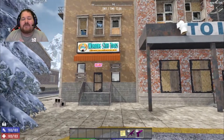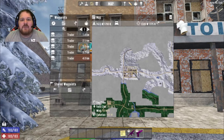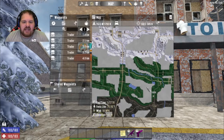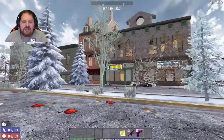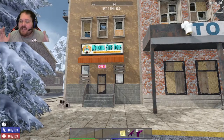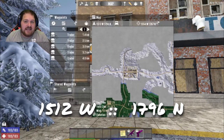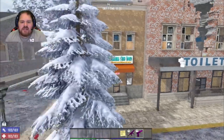The first Working Stiffs location is in the most northwestern town in the winter biome. For reference, it is just northwest of Dyersville — this is Trader Jen's area, with another trader right across from her. This town also has a Poppin' Pills, a Shamway, and a Crack-A-Book nearby, making it a great spot to grab multiple things at once. Here are the coordinates if you want to check it out.